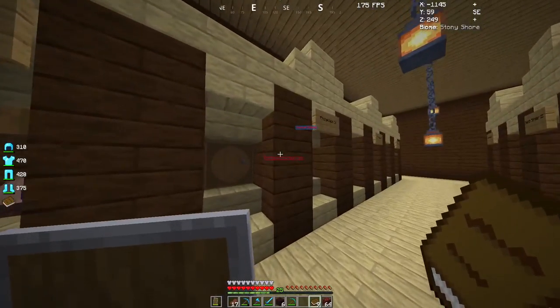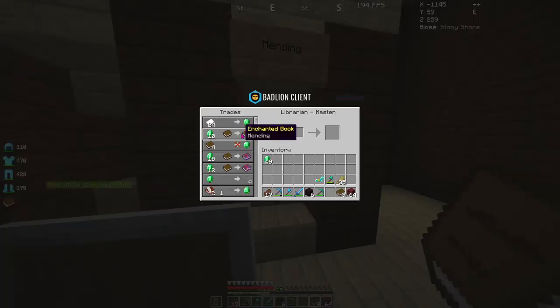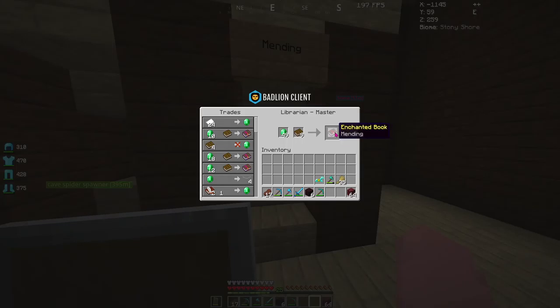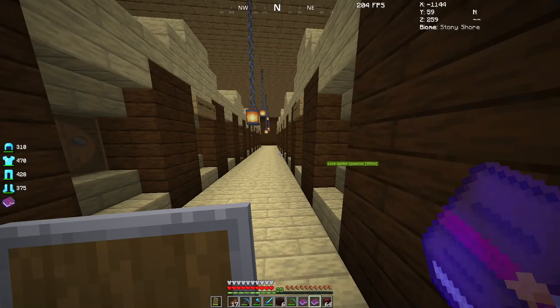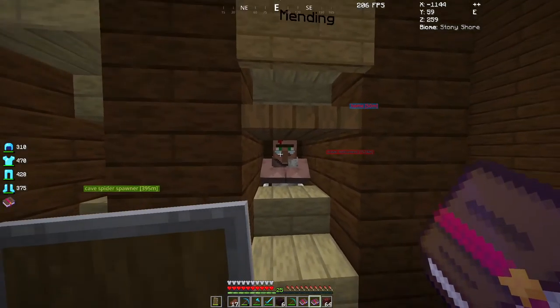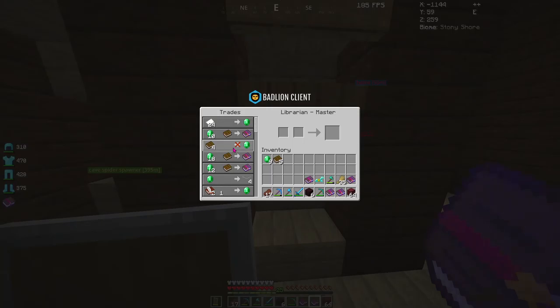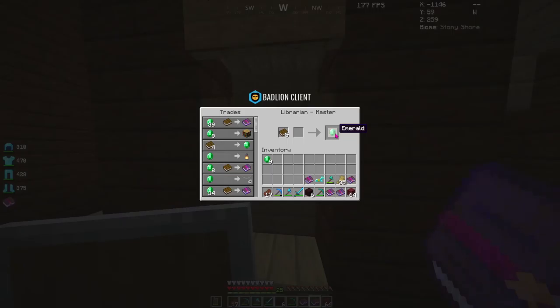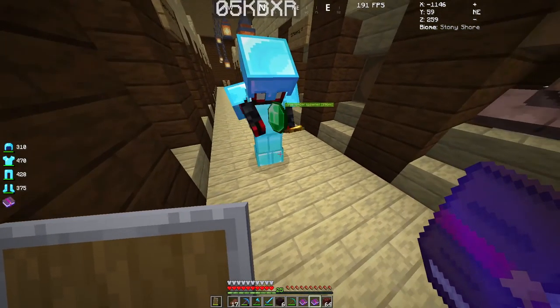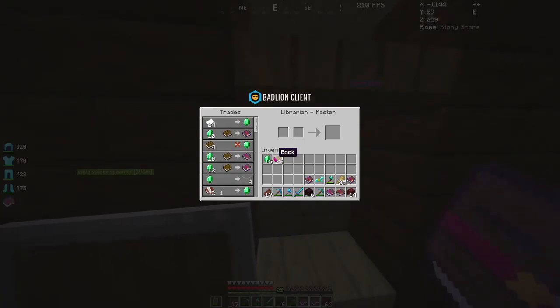Alright, we've got nine, so I can get... I've spent all my emeralds on that, so now I can't get mending books. Oh, actually I can get mending books. I need one more emerald. Yeah, you've got one spare emerald. It's four books for an emerald, but for some reason that trade's gone. I've got six emeralds — can I have them please? Thank you.